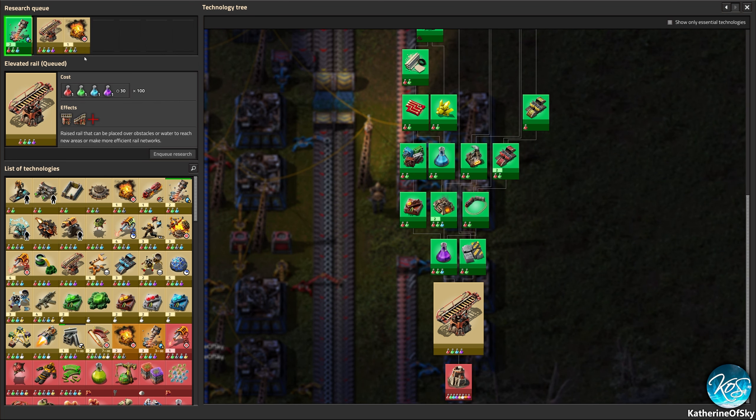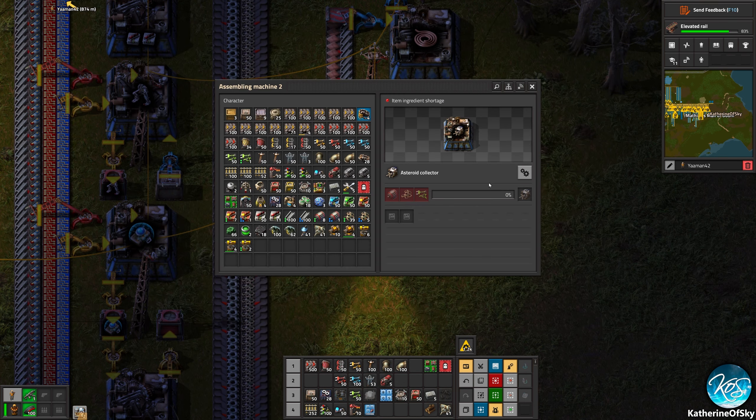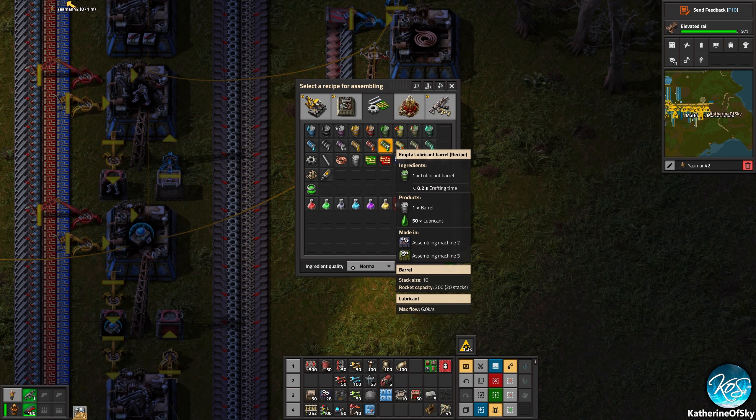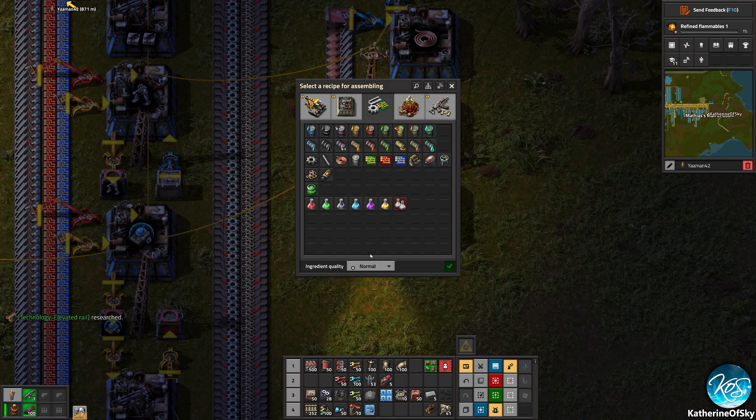I'm picking this up and I'm going to make a space platform starter kit. I'm going to turn off personal logistics and grab a whole bunch of those and make two. We're going to need one for our space flying machine and then the other one for an orbiting platform. Some people might even call that a ship — technically it's called a space platform in the game.